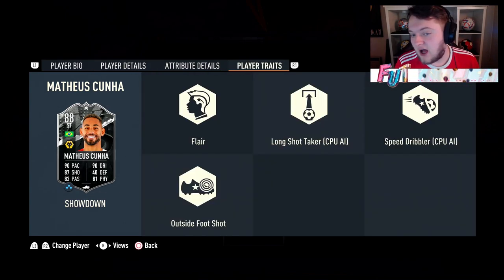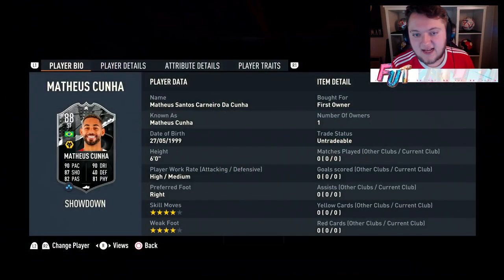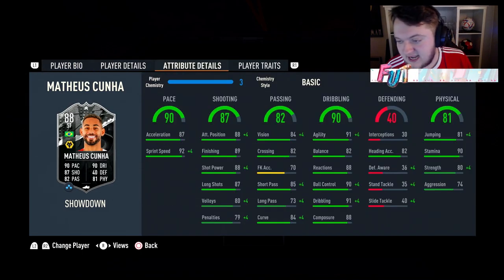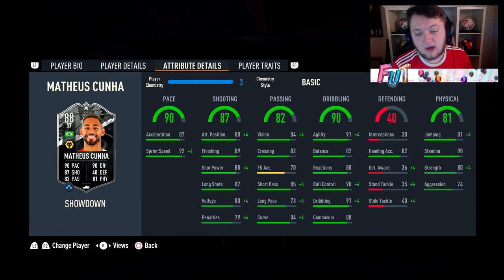The traits are only really good for the outside foot shot. Coming in with Morgan Gibbs-White, who we'll look at in a second as they're going to be reviewed in the same video. Let's take a look at the in-games for Mateus Cunha — he's got a really good card. 87 acceleration and 92 sprint speed, 88 attack positioning with 89 finishing and 88 shot power. Also bolstering that 87 long shots, which is okay. 84 passing — or vision,